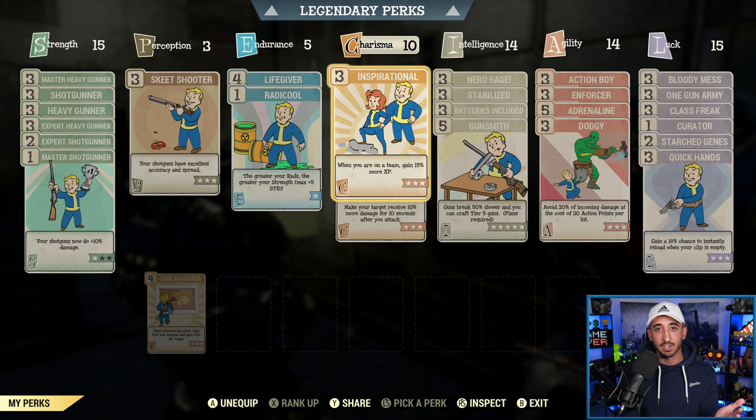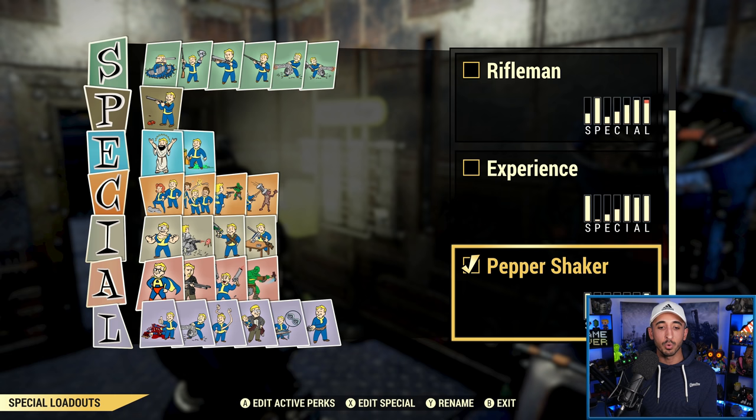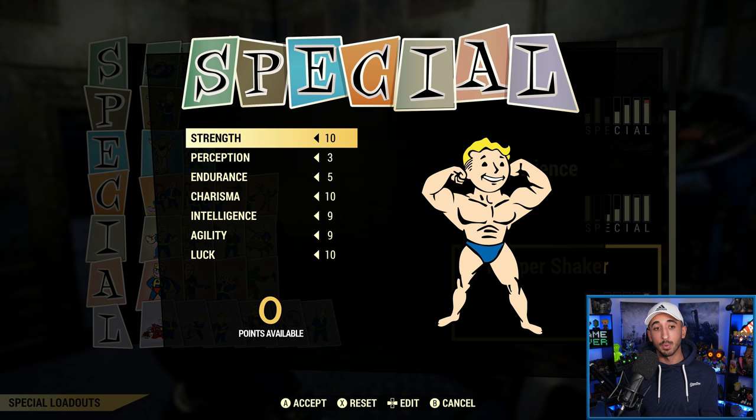Also, I'm using four legendary SPECIAL perk cards maxed out, and that's why I'm able to have so many extra perk cards equipped at once. So that might not be you. I'm just going to tell you the other perk cards you don't necessarily need. For instance, inspirational is just quality of life, so you don't technically need that for your build.